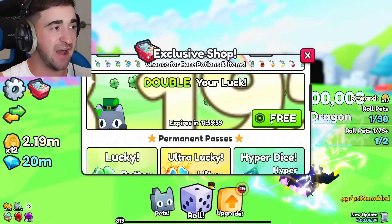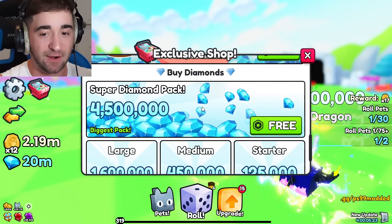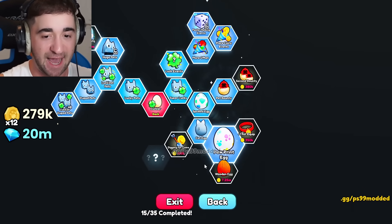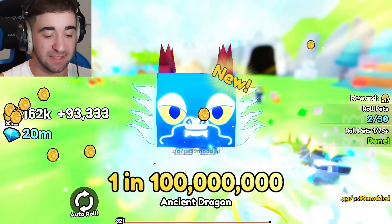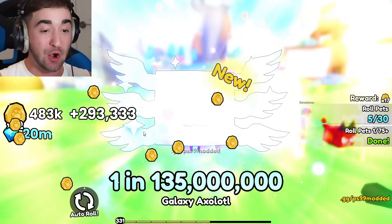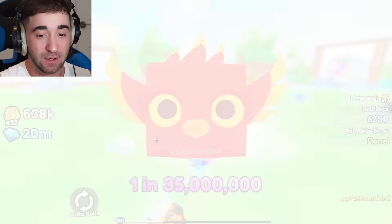We have 65,000 luck on top of the 1 billion luck, which is crazy. Let's go back to upgrades and get literally everything in the game — cat egg, paw print egg. Now: 1 in 100 million! 1 in 69 million, 1 in 69 million again, 1 in 135 million, 1 in 266 million — the Night Terror Cat! Come on, I am so ready to get the 1.8 billion!